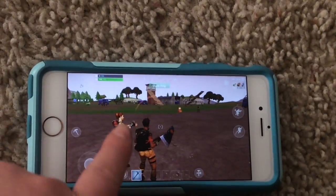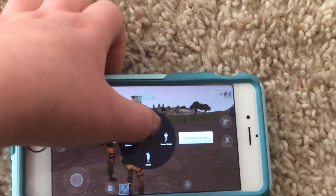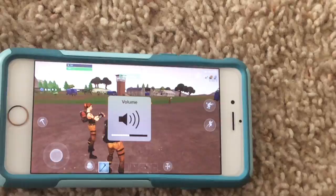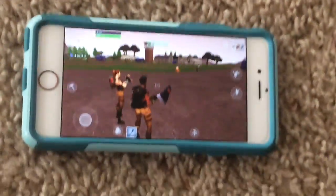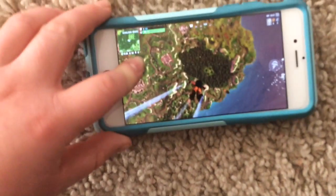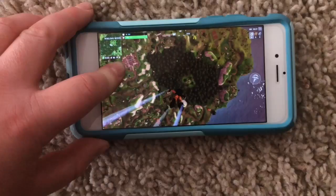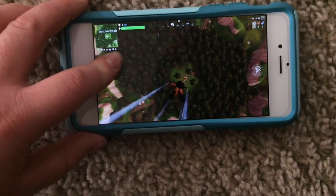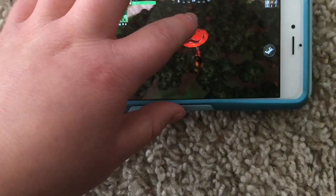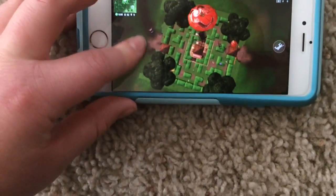You can tap the screen and click the little pickaxe button to use your pickaxe. I don't know how to use emotes — I think it's up here. We're in the game. There's a little jump icon. I'm going to click it and I'm going down to Wailing Woods. So far, the graphics don't actually look that bad — they only look a little bit downgraded, but other than that they look really good. It's hard to play with one hand, but I love Wailing Woods. I'm going to go around here, not to the middle.